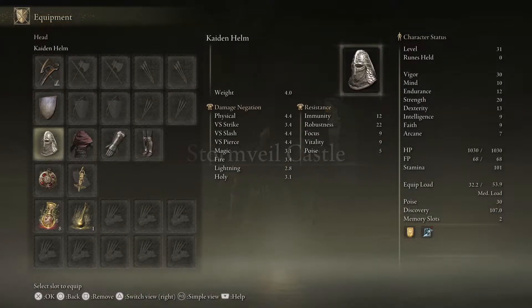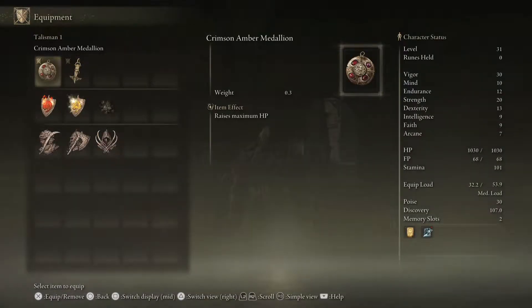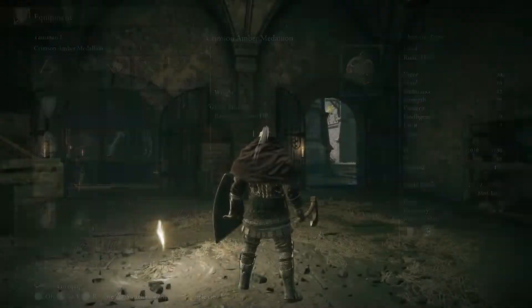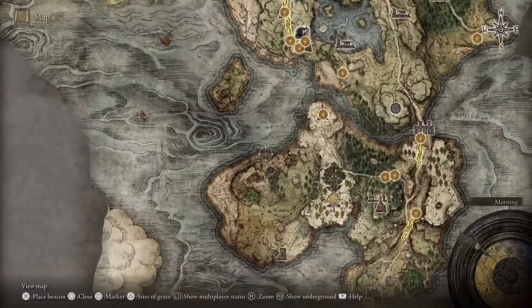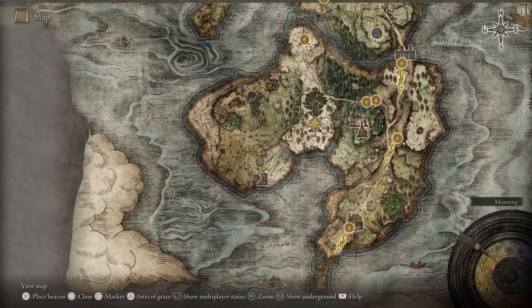Going into your talismans now — this one raises vitality and helps you avoid instant death. It's a really good one to have. Then the third one requires us to go to the Tower of Return.